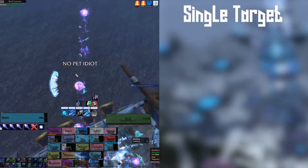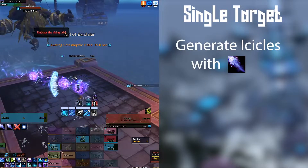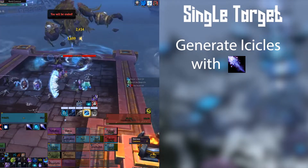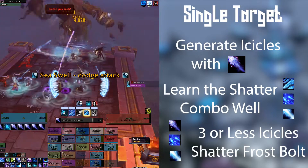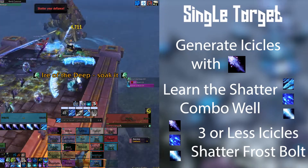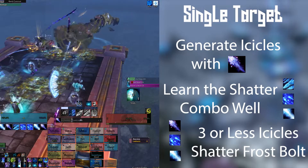Now that we know that, we can start to look at the rotation for Frost Mage. Our single target rotation largely revolves around generating icicles and setting up for that next big Glacial Spike. The top priority here is to make sure that we're executing the Shatter combo, putting an Ice Lance after every Flurry and a casted spell before it. If we're at three or less icicles, it's safe to Shatter a Frostbolt or Ebon Bolt. If at four or five, save that Brain Freeze or Ebon Bolt to force a Brain Freeze for the next Glacial Spike.